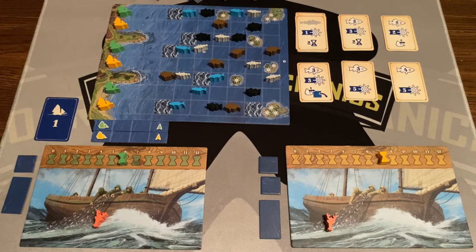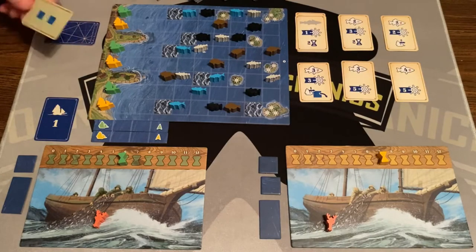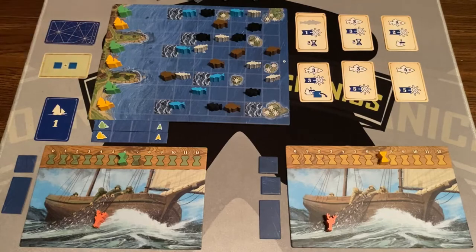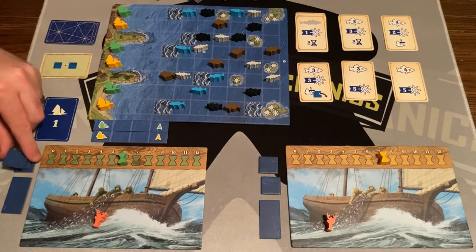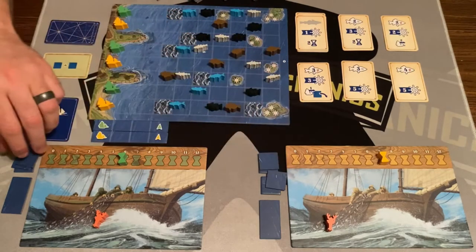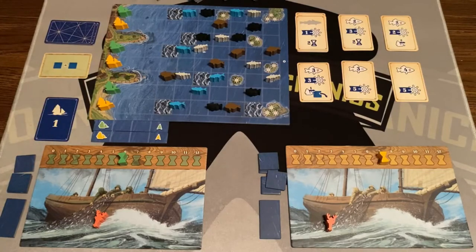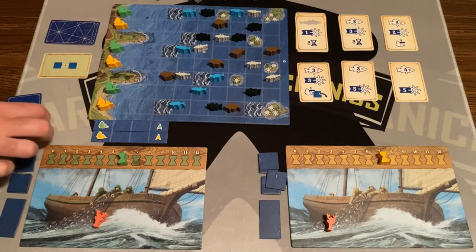At the beginning of each round, you flip a chart card and get new tiles. This chart card reveals two singles, so we each get two singles — one, two for each player. Now we have some tiles and the first player takes their turn. Players go back and forth until someone is done.